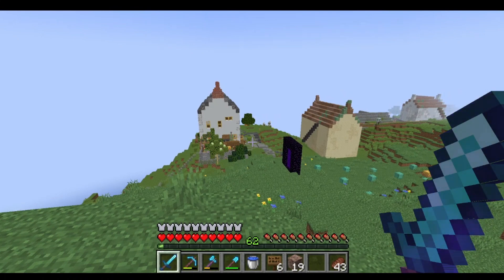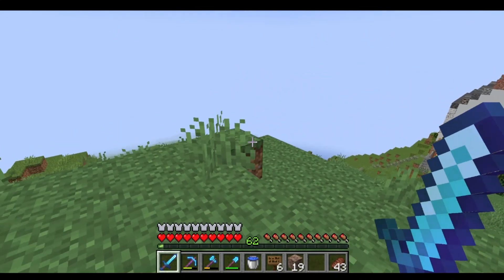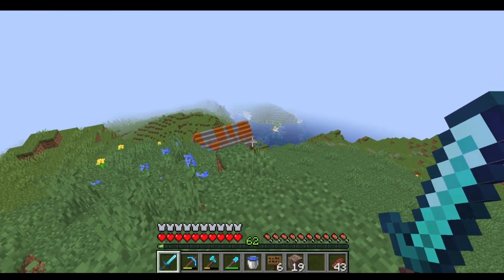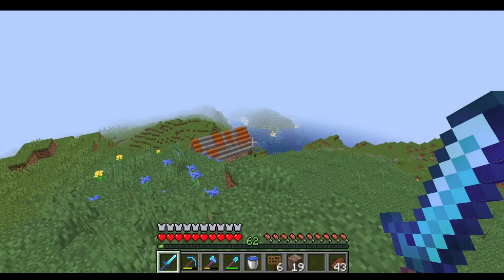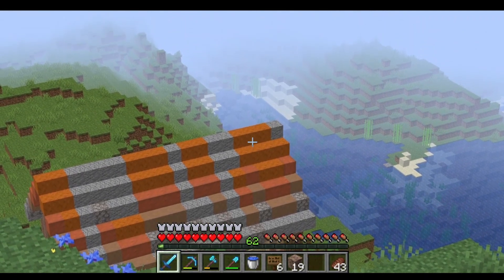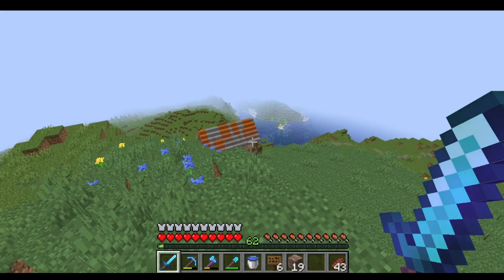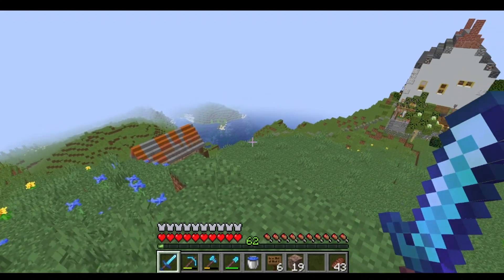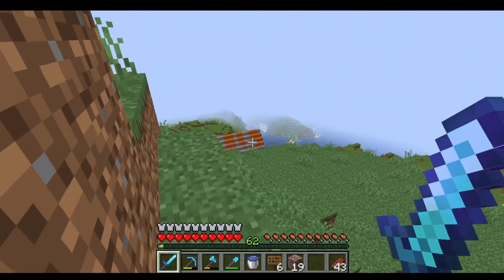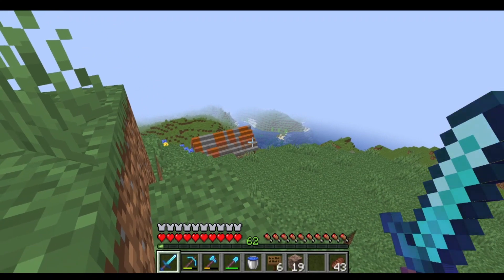Alright, it is IRL the next day and the barn is done. I'm up on this hill to show it to you a little bit at a time — we can start to see the roof. We've got this nice rusty roof with a gradient: it goes from bright orange to a slightly paler orange, then to the mushroom block, to the coral block, and the andesite. I think it gives off the rust vibe pretty well. The further away you get, the better it looks.